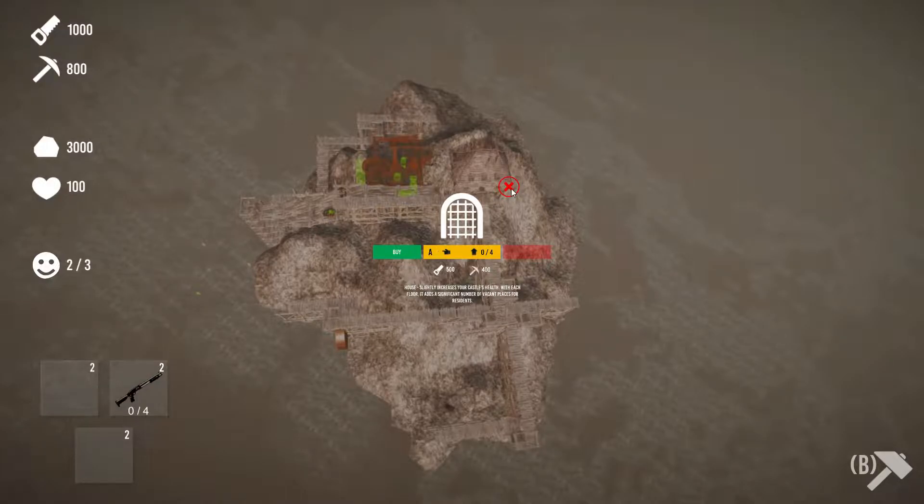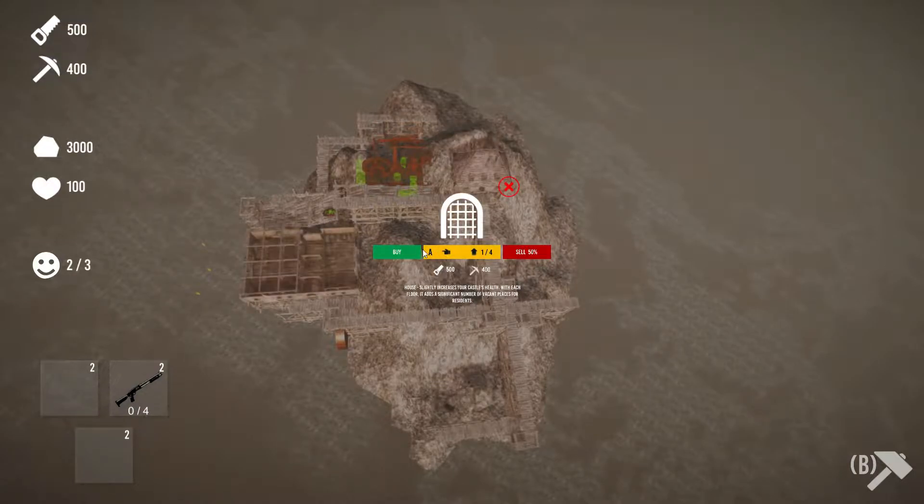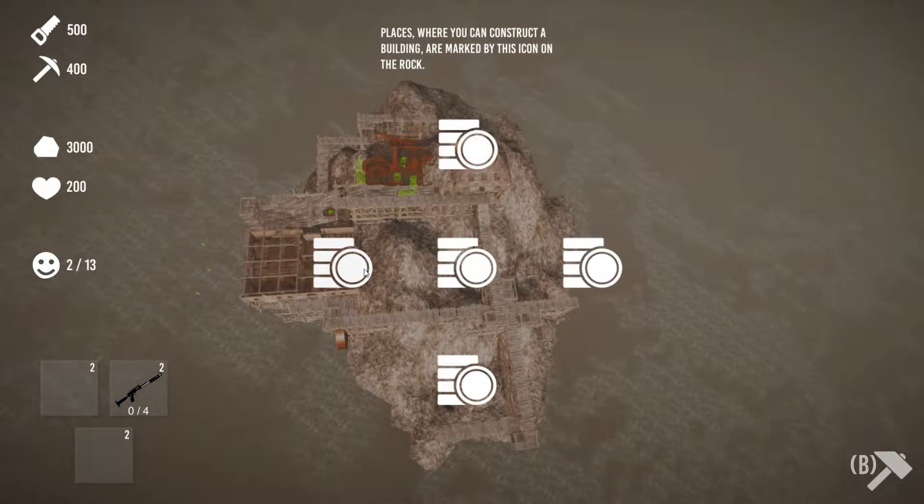All right, so we got some resources. Hit B and we can try to build something. You know what, Heidi — there's no hand-holding in your games; I appreciate that. But a little direction is pretty good. I need to know more about what's going on here. I can see the problems arising for people when they're trying to engage with this.